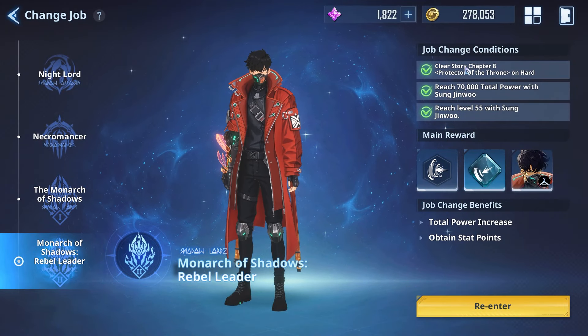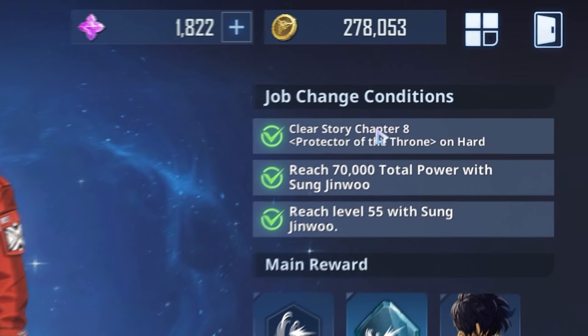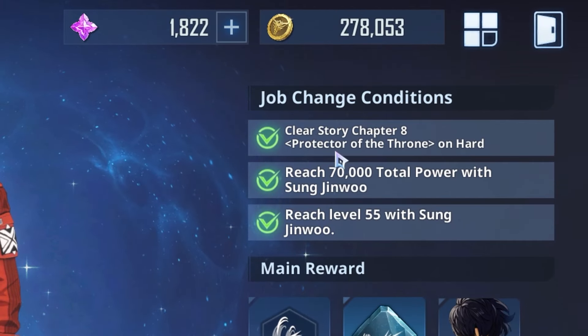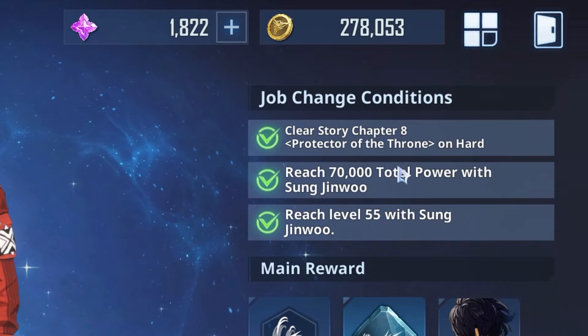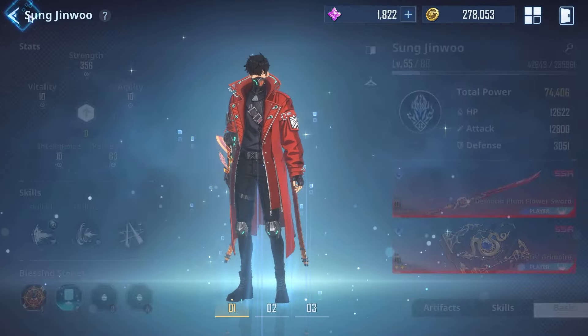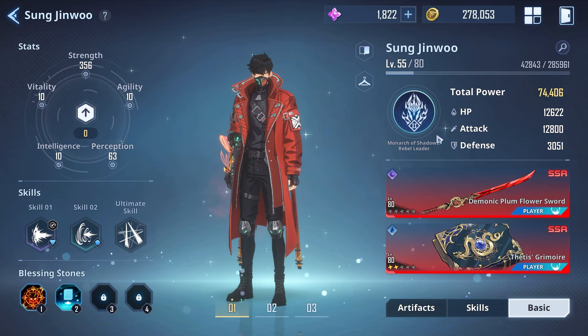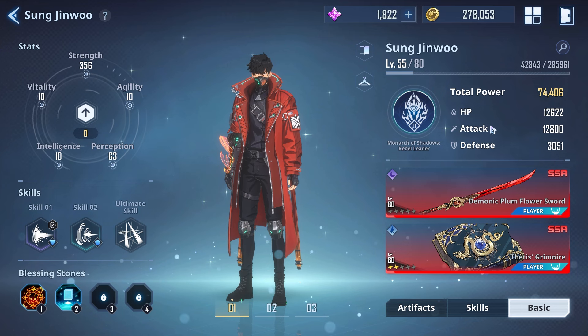The job conditions are: clear story chapter eight — basically Egress the Red on hard mode — reach 70k power on Sunjinu, and reach level 55. The only thing we were waiting on before hitting it was level 55, which we did on the previous VOD. Check out that livestream video for the full run.